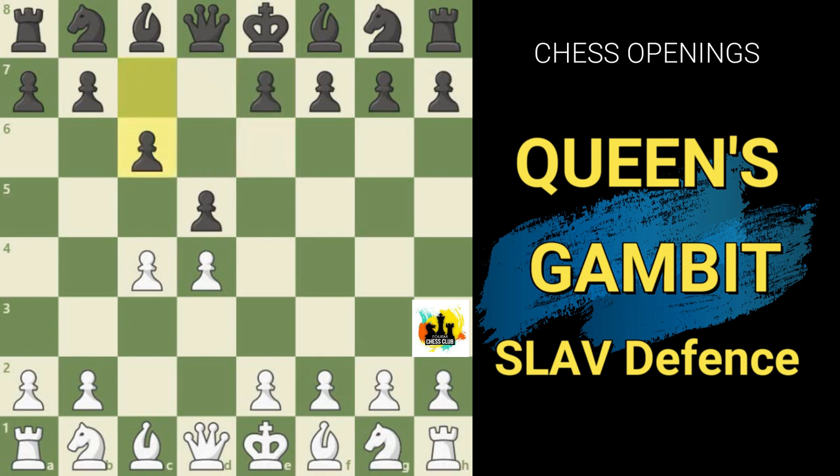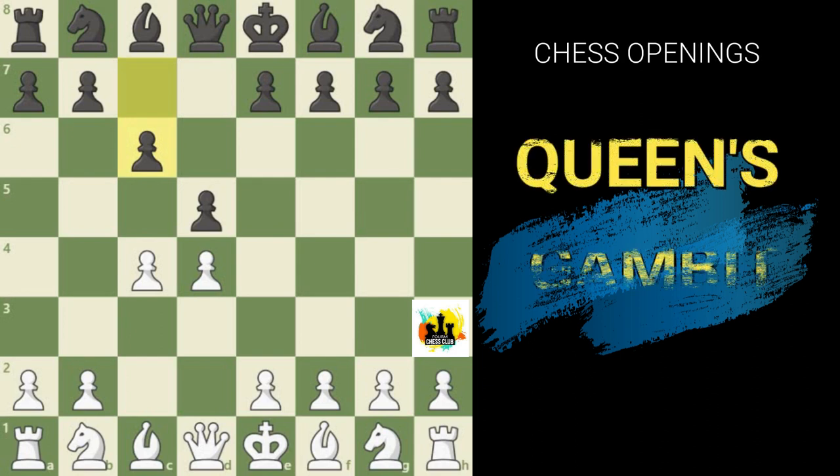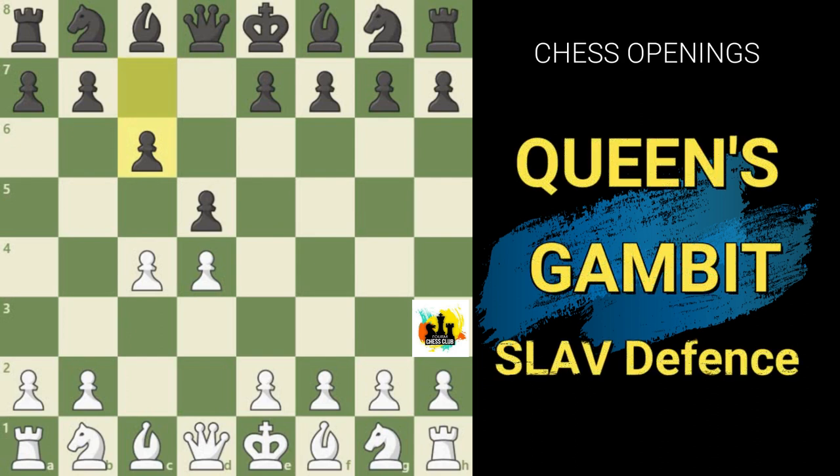From a classical point of view, the move c6 seems a little unattractive. The major downside is that sooner or later Black generally wants to play the crucial move pawn to c5 to break up the center. In the Slav, when Black does play c5, he will have wasted a tempo. Also, he will temporarily be depriving the knight on b8 of its very logical square on c6. So why has the situation completely reversed, with the Slav now being the most popular response to the Queen's Gambit?